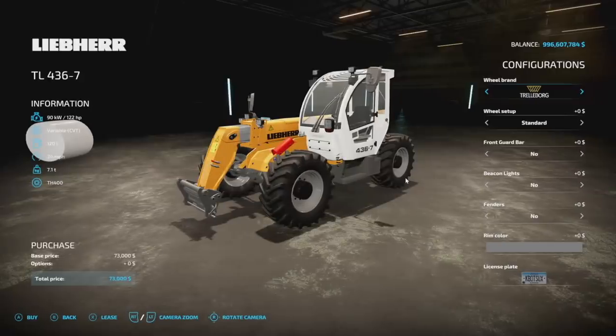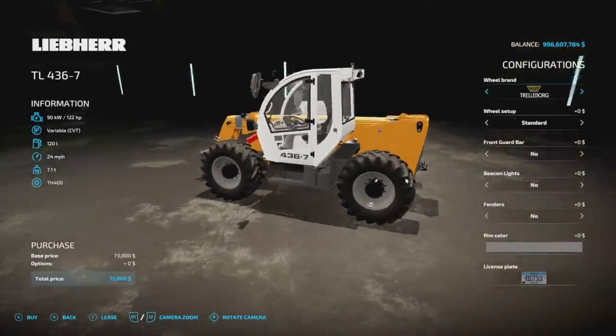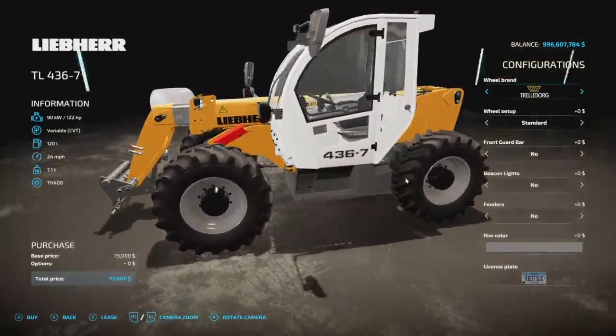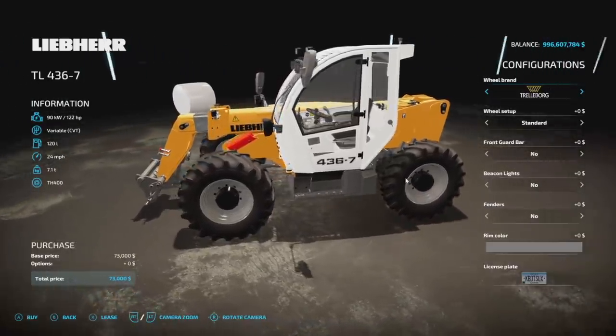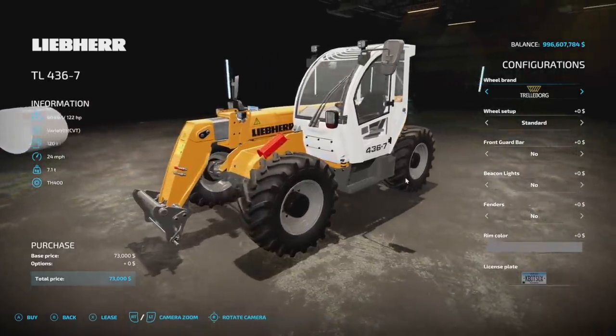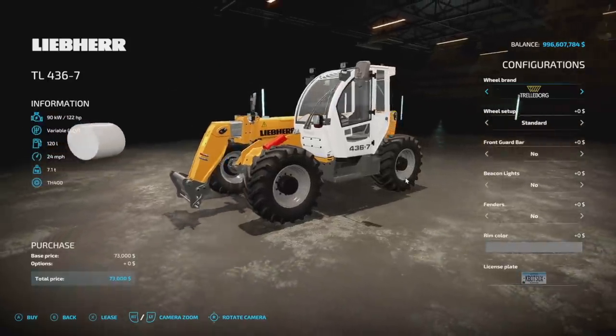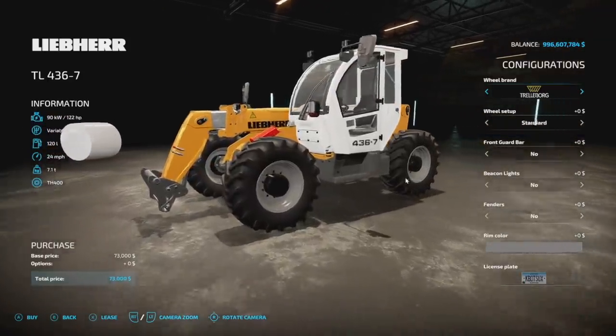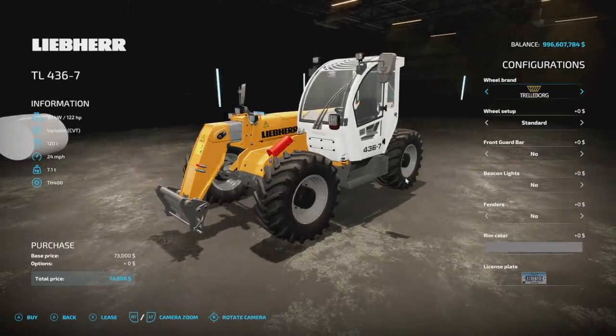First up, new mods for all platforms: we have the Libra TL4367. This was a mod we had in Farming Simulator 17 as a base game piece, and then in 19 we got it as a mod. Someone brought it back to Farming Simulator 22. I love it because this is my favorite telehandler. It's got 122 horsepower, variable transmission, 120 liters of fuel, 24 miles per hour — a little bigger than the 17 version — and it lifts 7.1 tons, so it is no slouch, and it's only eight slots.